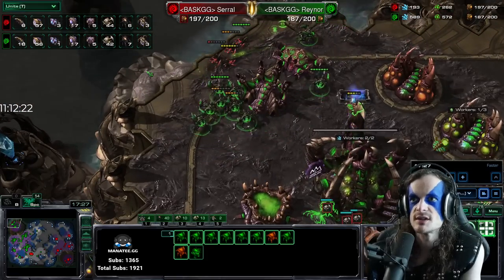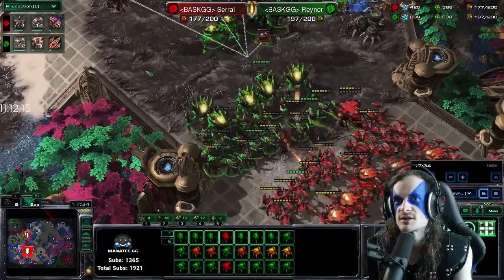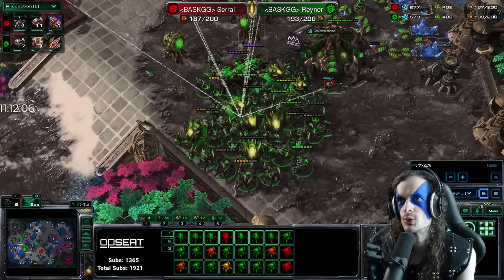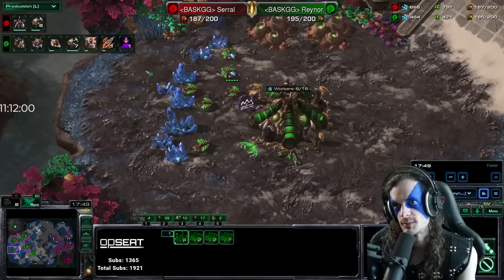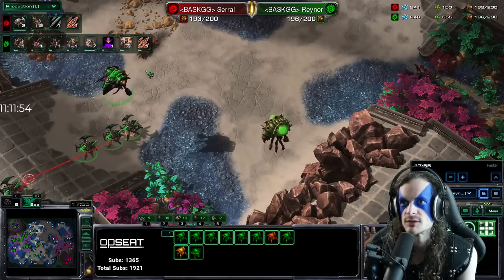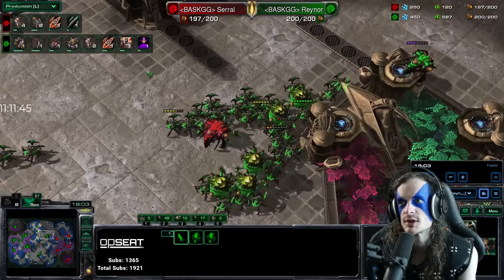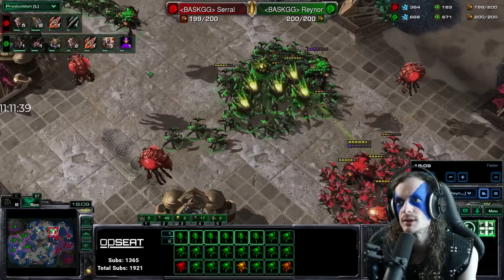More roaches going in. Rainer is going for three-three upgrades; he's also got hydra den, roaches going. He's trying to defend his base. Worker count is still 56 to 57 — very close. Three queens each; they're both at 187 supply. This match could not be closer. But Rainer is about to have a massive edge with his plus three plus three upgrades. He's making more roaches still — lurker den is on the way.